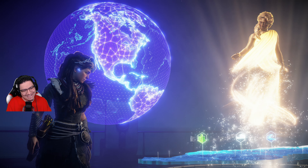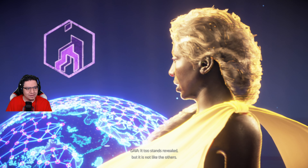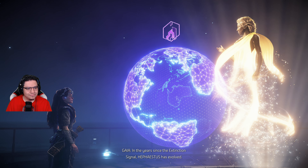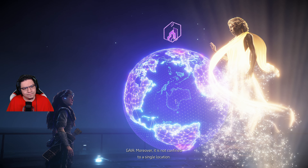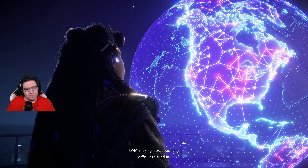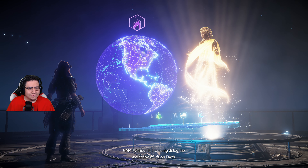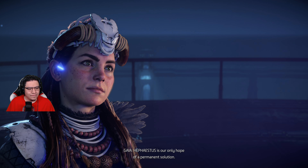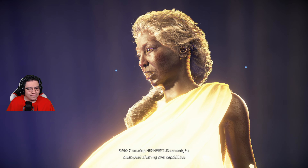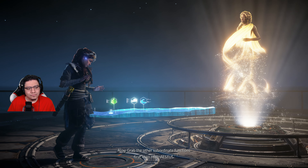Hephaestus too stands revealed, but it is not like the others. In the years since the extinction signal, Hephaestus has evolved. Moreover, it is not confined to a single location — it haunts the global network that connects cauldrons to each other across the planet, making it exceptionally difficult to subdue. We need it bad? Correct. Its capabilities are essential. Without it, I can only delay the extinction of life on Earth. Hephaestus is our only hope of a permanent solution.